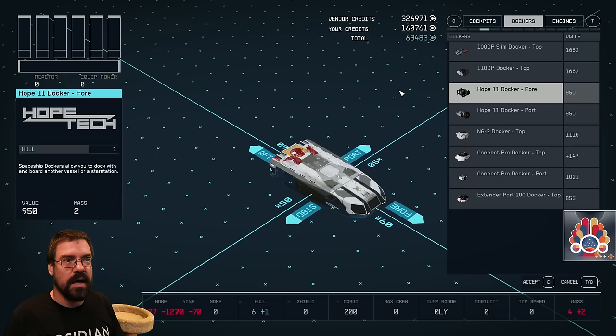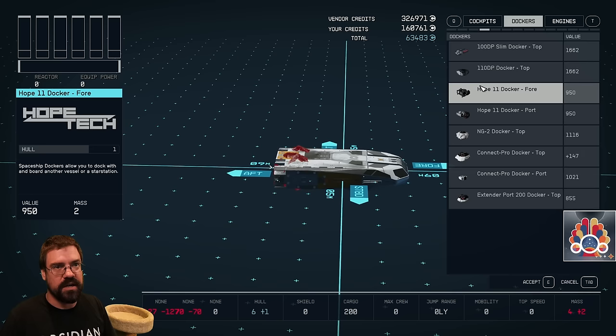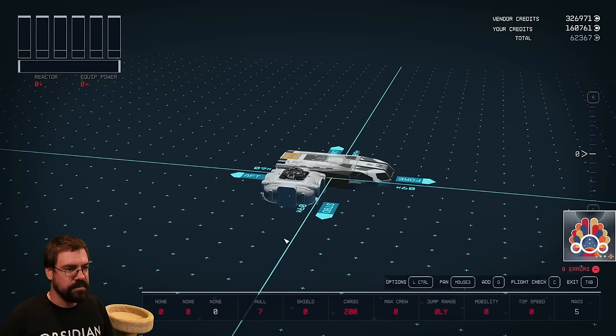We need a docker, so we'll go over here. What's kind of cool is — right now this cockpit is kind of sitting on the ground, which obviously doesn't make sense. But the second you put the lander on, you will notice it will kind of level out. So we'll put the docker on there.